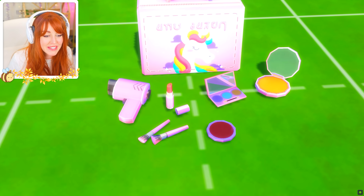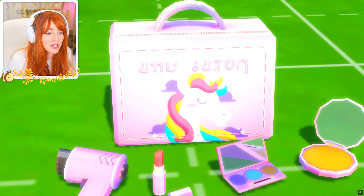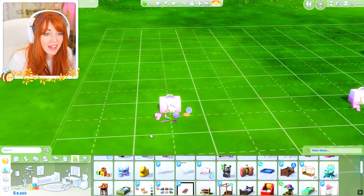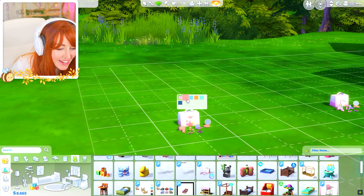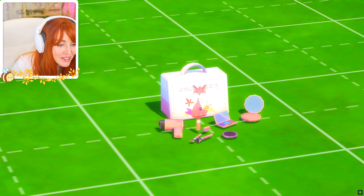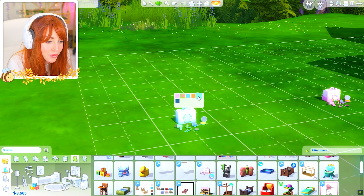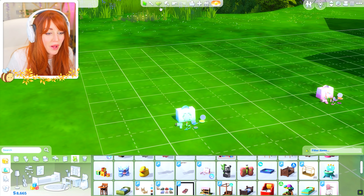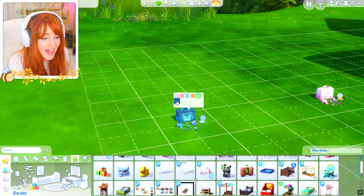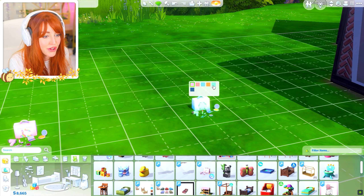Here is the little makeup kit — you have a little lipstick, some brushes, what looks like a little hairdryer, some palettes, and a cute little case it all comes in. Let's check out the little color palettes — there's like a little fox one, a little ducky swan, a little dino one, a frog one. All the accessories are changing color too; they're just really well-made bits of CC. And then a little butterfly one.